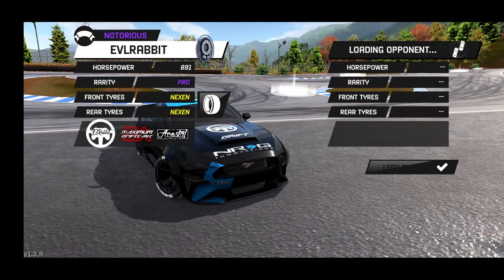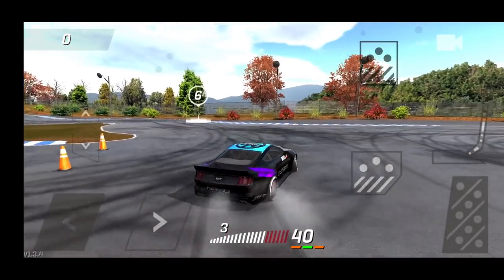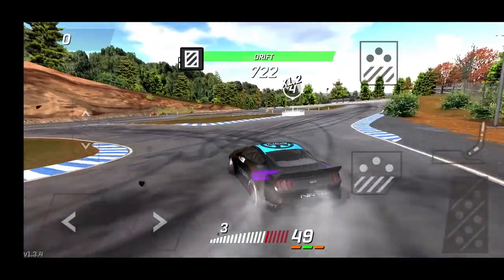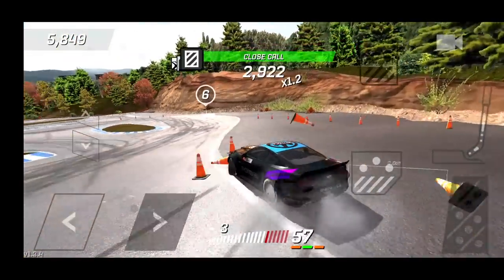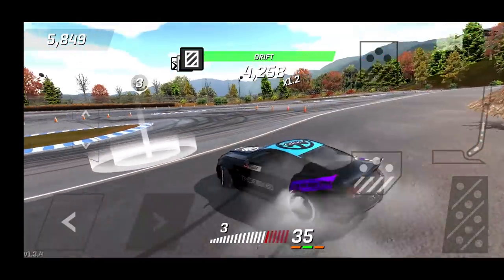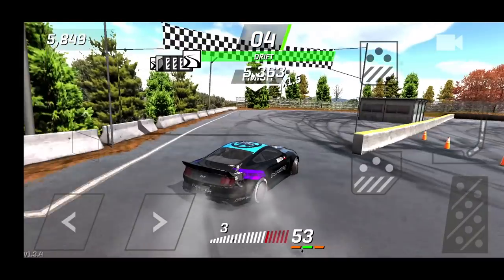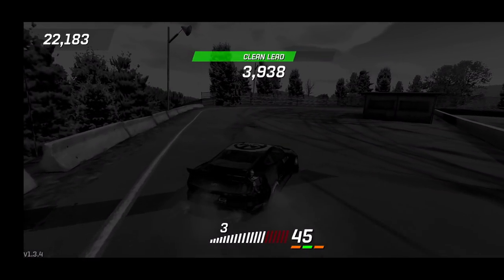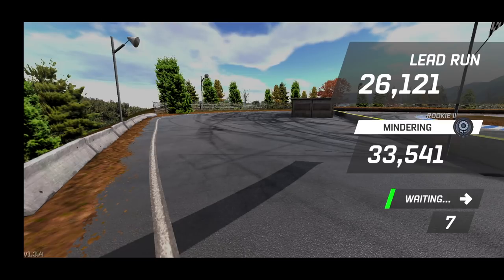We're going to run Ebizu a couple times before ending the episode. We can run third gear here at Ebizu and initiate right away. I feel like once I get a pro angle kit I'll be able to dial the car in better, handle more angle, and get more points. Unfortunately limited with just an import kit on this car. Only been running this car for about two days, so it's definitely still a new car. I feel like we could still win on the chase.